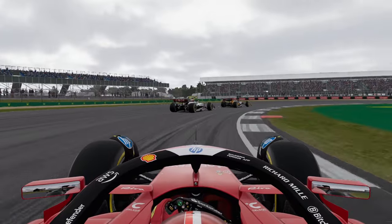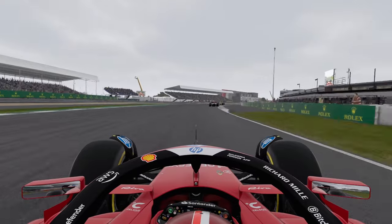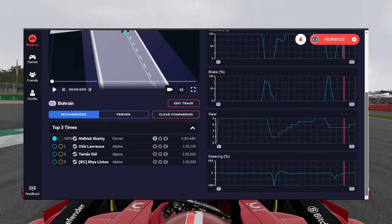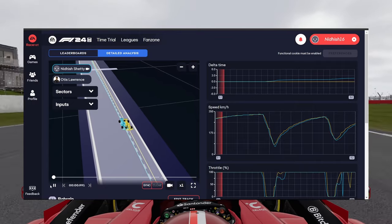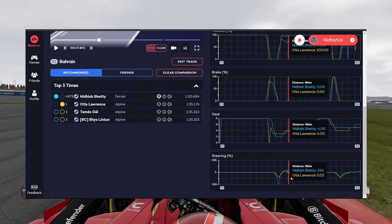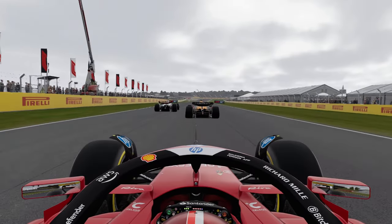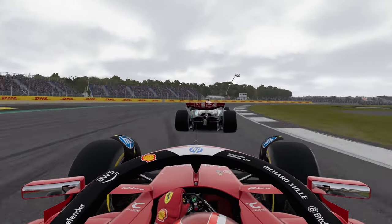RaceNet comes officially from EA, so you have to log into their website or download their app through the Play Store or App Store, and log in with the same account as your F1 24 game. The best feature is it allows you to compare yourself with other players and analyse what you are doing wrong. RaceNet is an easy way to understand your race craft, even though it doesn't provide all the details. Here is a video from the Sim Racing Setups YouTube channel that goes into detail on how to use RaceNet — give it a try and let me know in the comments if you need a detailed guide.